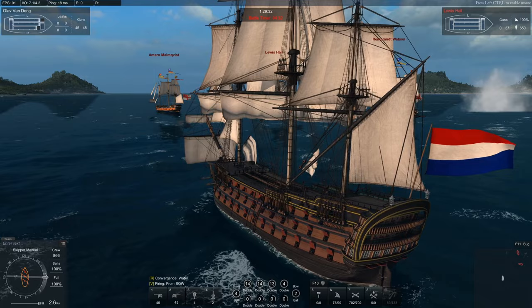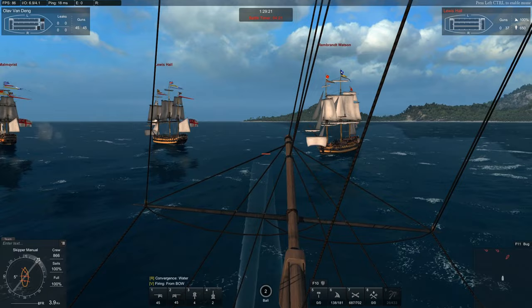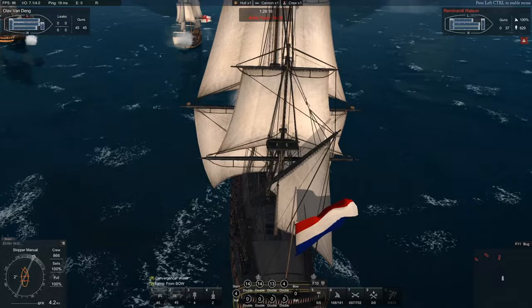The Santa Ana in Naval Action is based on two ships of the Trafalgar fleet: the Rayo, or the San Pedro Apostol, and the Santa Ana. However, the one in Naval Action is actually a bit different than that, but I'll cover that when we get to her in Naval Action. For the history of the Santa Ana, we'll use these as a base and cover those two ships.